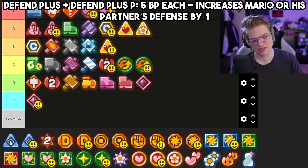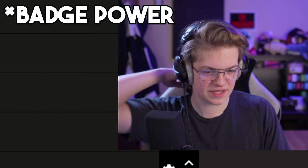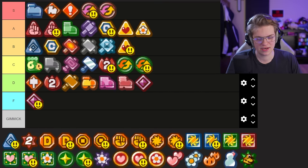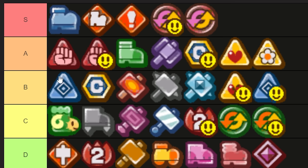Defend Plus costs five badge power to equip and gives Mario one defense — there's no negative effect to it, but there are kind of just better things to spend your badge power on. Offensive builds are just way more effective in this game in general, but you can't really complain about a defense increase. Defend Plus P is not as useful — I think I'd rather have the extra partner health than the defense, but for Mario it's a little different.